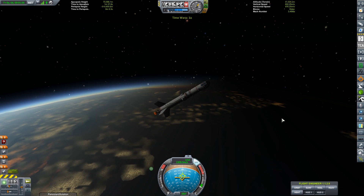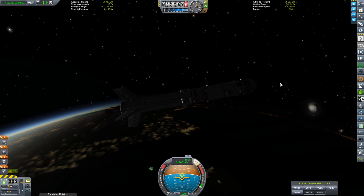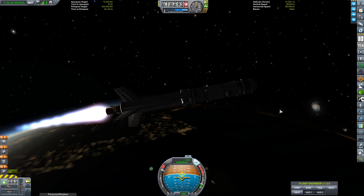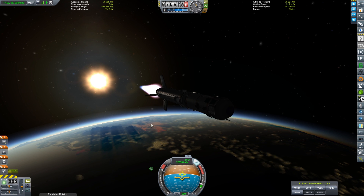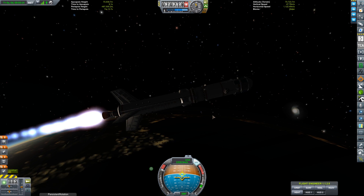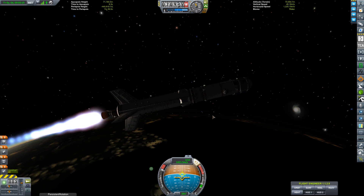The second part of this mission is communications. The satellite itself is equipped with a medium-range antenna, and this is twofold: first, to provide communications to the surface of the Mun whenever it is within line of sight of wherever the base will be; and second, to act as a relay satellite for my potential second and third missions.